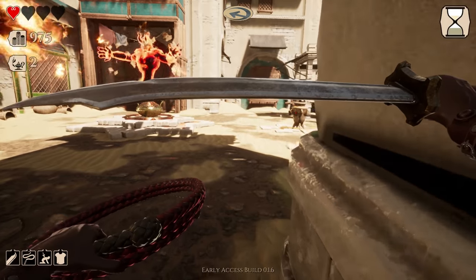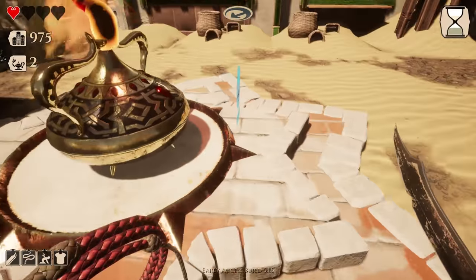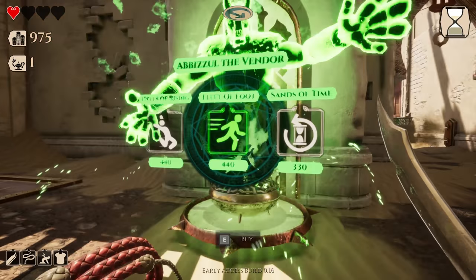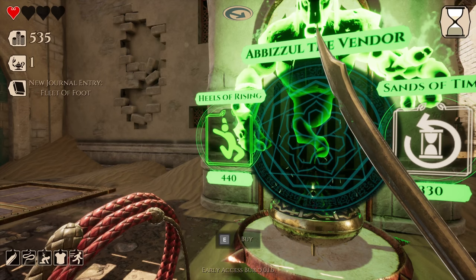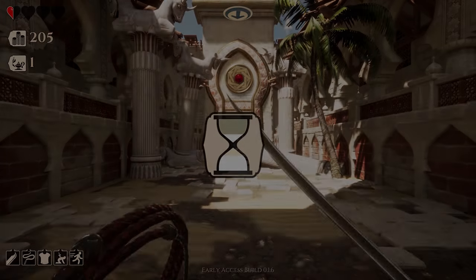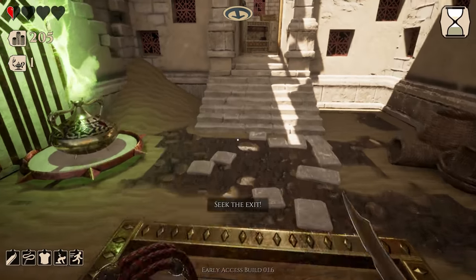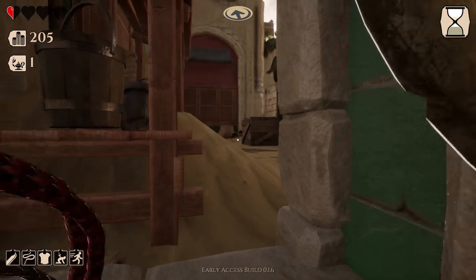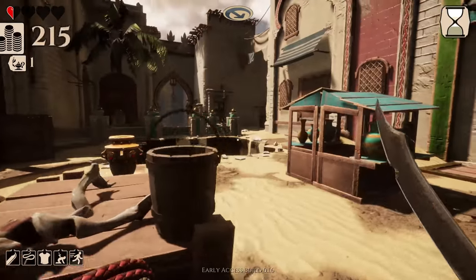Getting even closer — would you look at that. Oh shit, it's one of those guys again. This time I wouldn't mind using a wish. Can I have a good one? Etal the Hunter — are you selling anything to me? He is selling though: heels of rising, fleet of foot, sands of time. Fleet of foot sounds good, and sands of time. Well, thank you — sands of time brought me back to the beginning of the map after I just straight-up killed myself. I deserve that; that was really dumb. At least now I know what sands of time does — it's basically a checkpoint or a restart for the level, which is a rather nifty thing to have.